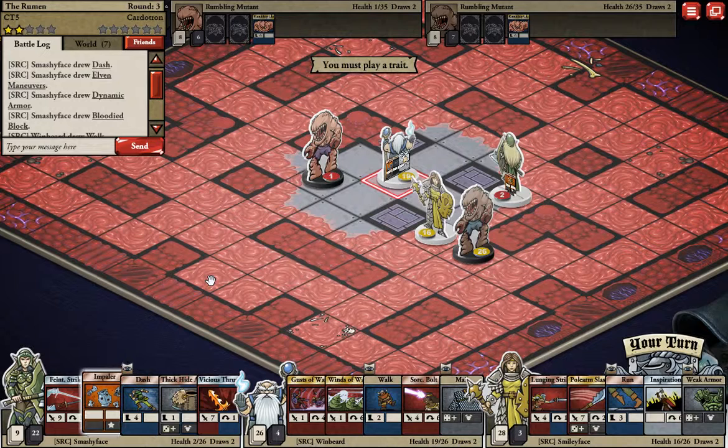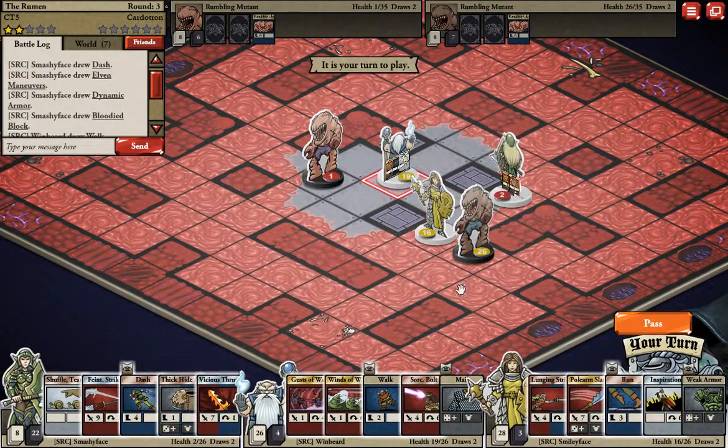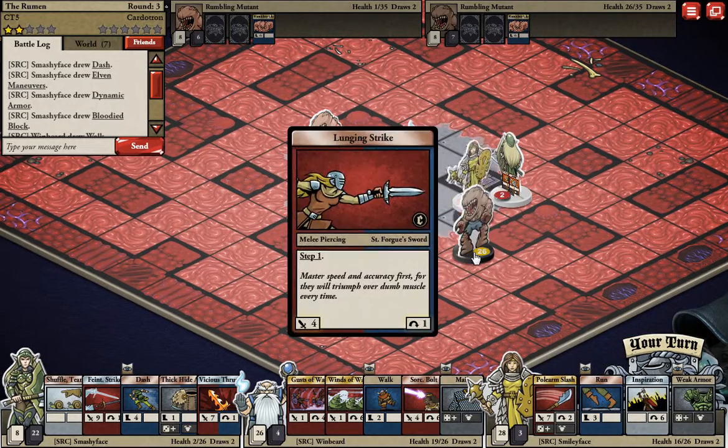I don't know if you caught it, but it said 'Resurrecting the Fallen' — at the beginning of each round, any of these that you kill will come back. So I'm gonna leave this one alive in a very vulnerable state until it's time to actually kill it. I should actually block this path from the Rumbling Charge.